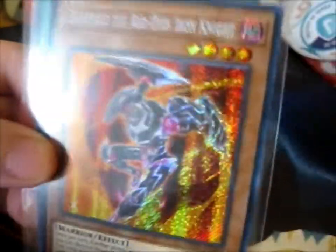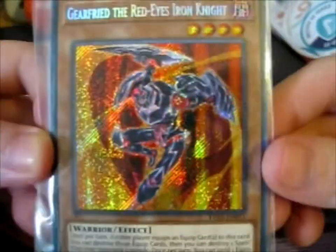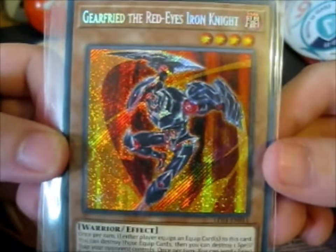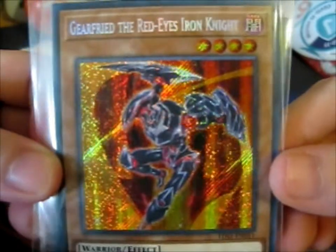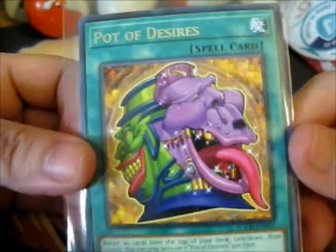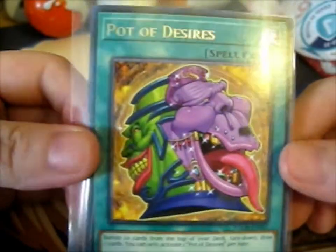And here is Gearfried the Red-Eyes Iron Knight. I do think I have a Gearfried section, but I'll probably put this in the Red-Eyes section too. It's pretty cool. And lastly, a Pot of Desires. I do have the other pots — I couldn't remember if I had this one or not, but I decided to get it anyway.